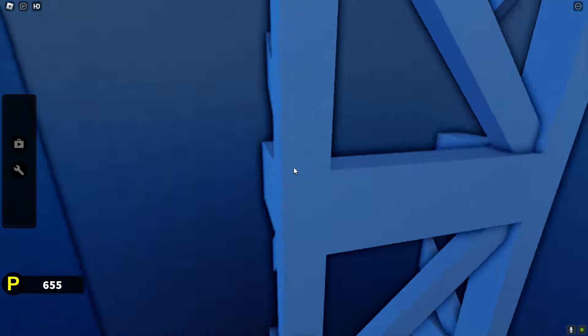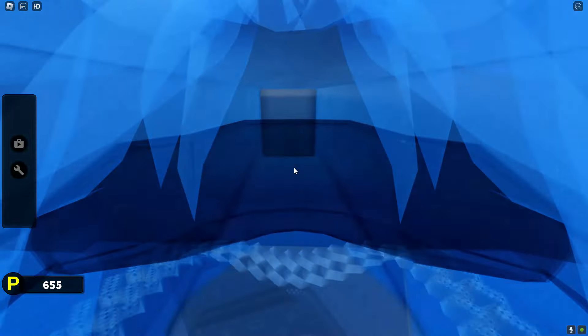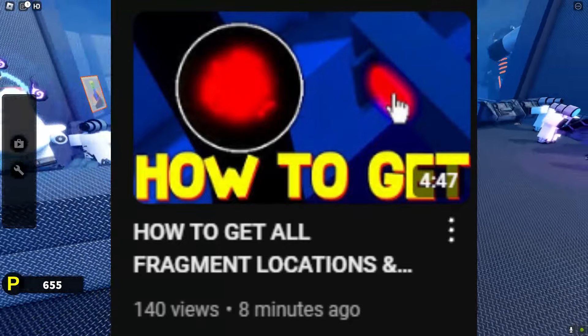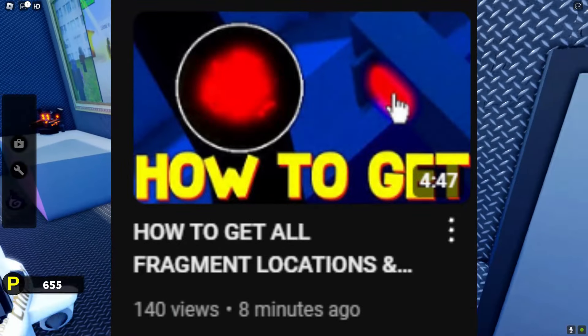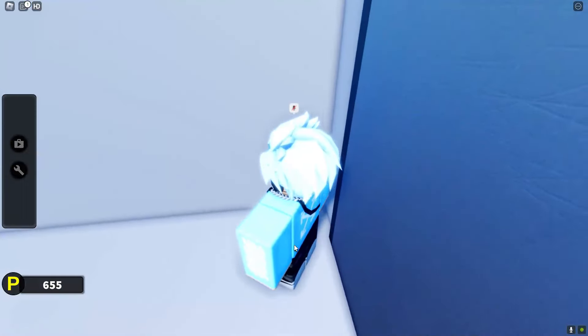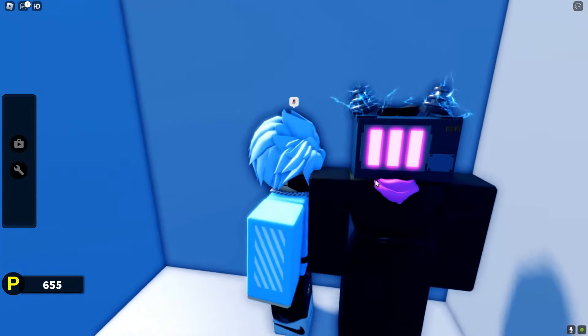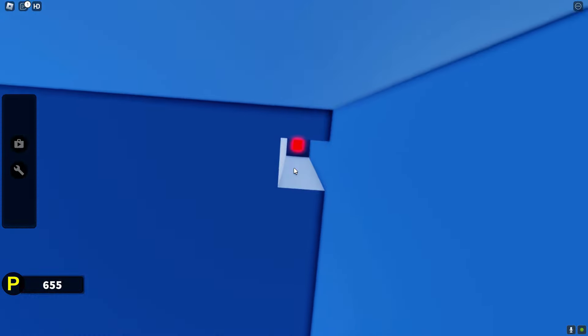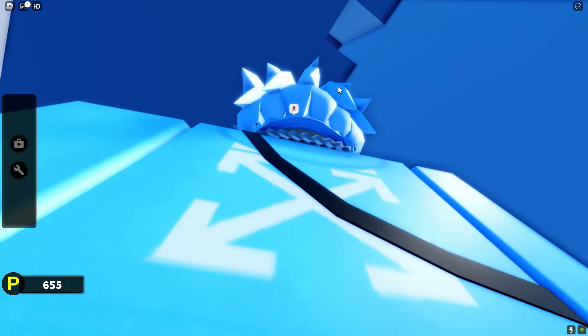So if you go into the van, you can actually make your way into the secret room. The secret room is right over here. A lot of people don't know this, but you can actually go inside of this room, and in this room you've got this character, which is pretty cool.